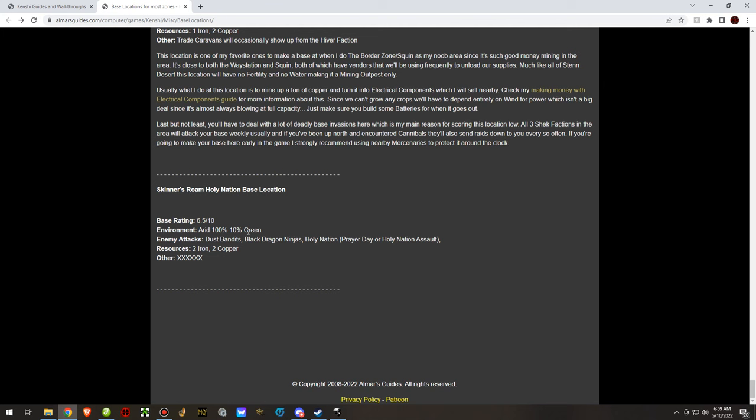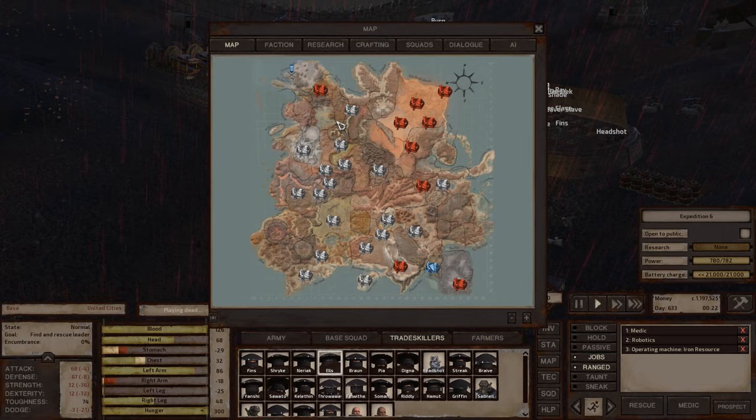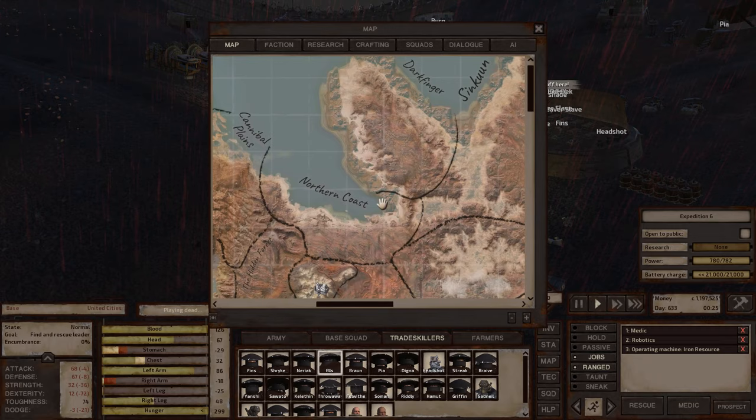I have a blank location for Skinner's Roam on the website because we're actually going to be making a base location there soon. That's also what's going to bring me to the point where I tab back into the game and explain things a little bit more.